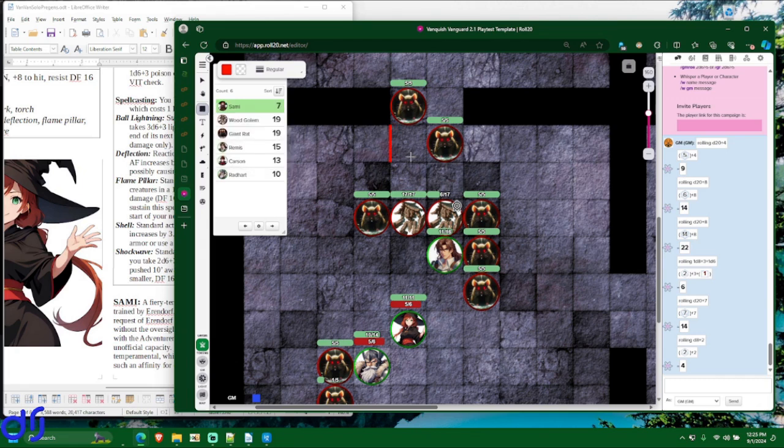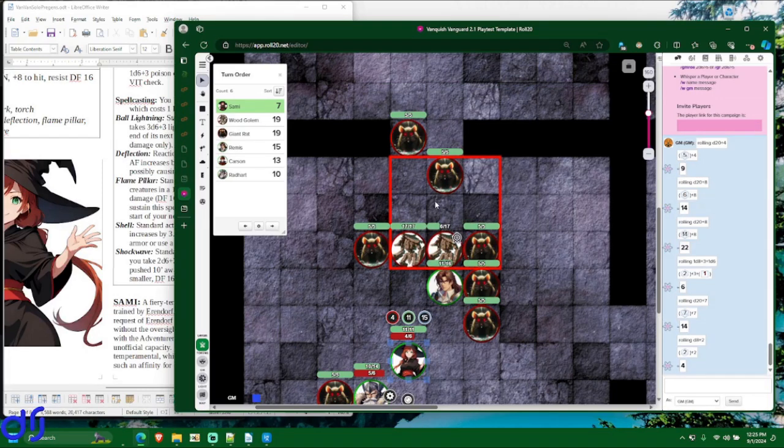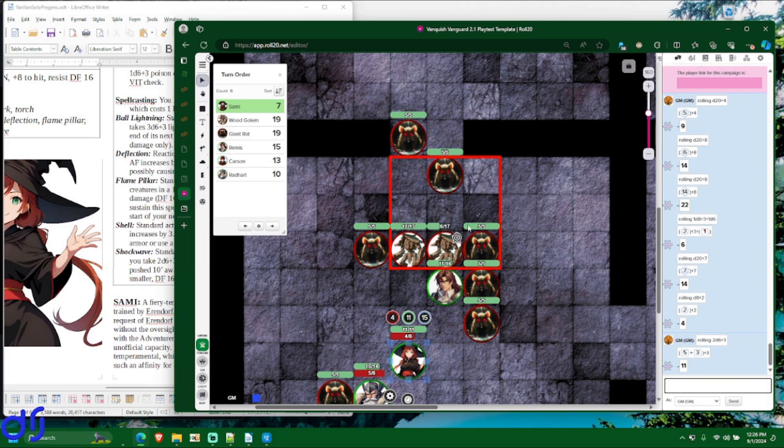She's going to throw it right up here because she can get both wood golems and two rats in the area. This costs her a mana point — going from 5 to 4. The area erupts in a pillar of fire, and all four creatures have to make an evasion defense check to try to take half damage. Rolling damage first: 2d6 plus 3 fire — she got 11. We don't even need to roll for the rats because half of 11, rounded down, is 5 — and the rats only have 5 hit points, so they'll die regardless of whether they make their check.